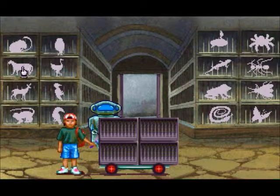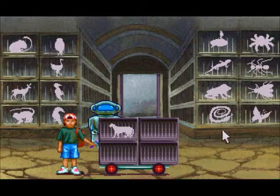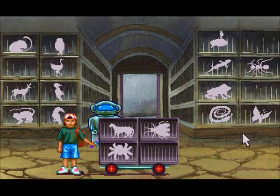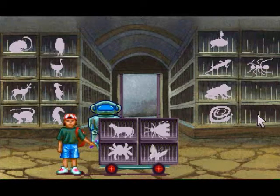So let's take this guy — that's obviously a large cat of some sort. And then we can probably take this one and this one. Okay, so we've got our big cat and we've got some bugs. Let's go ahead and head back up and see what we have to put where.